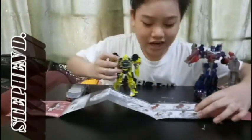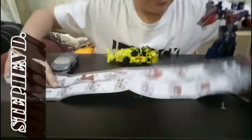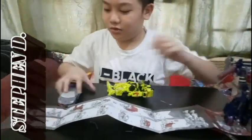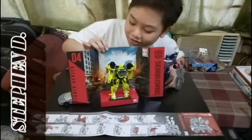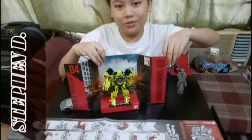Oh wait, here are the first steps. Let's move Optimus here, let's move the block down here. So the first step — here's Ratchet and the backdrop included. Now we are going to convert.